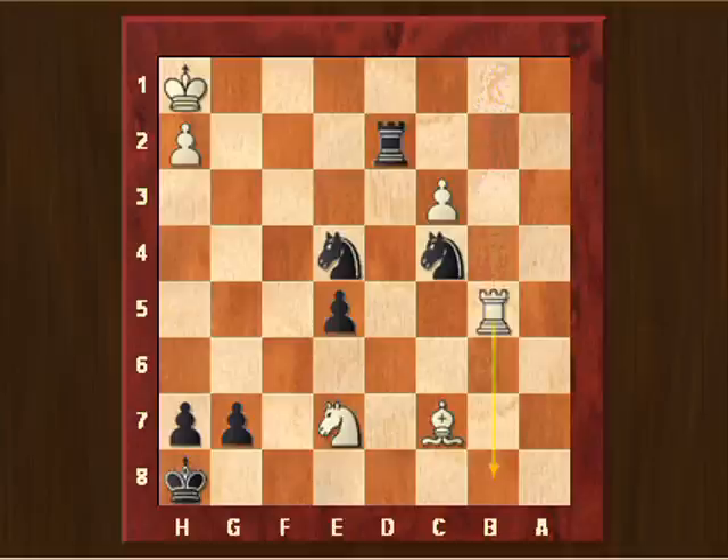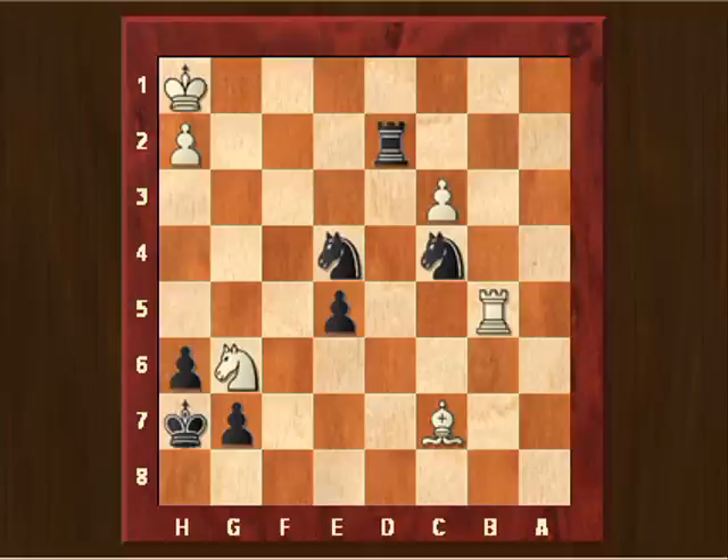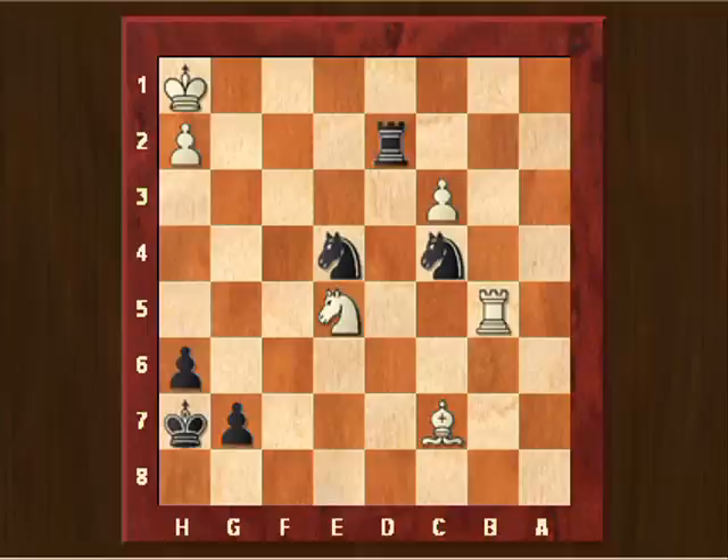Rook to b1. I took on e4 and he took on b5 — threatening a back rank mate. Safety first: I gave my king some air by playing h6, then knight to g6, and king goes to h7. He took the pawn on e5. In this part of the game I was constantly thinking about how to use my knights to attack his king, how to control the g1 square — the only escape square for the white king — and how to give a check threatening checkmate. But I couldn't really find many forced ideas... until a few moves later a beautiful mate pattern arises.